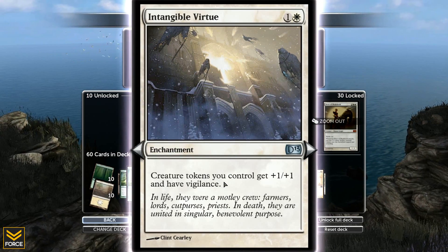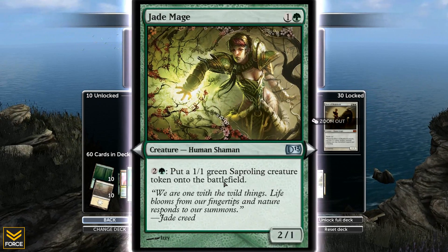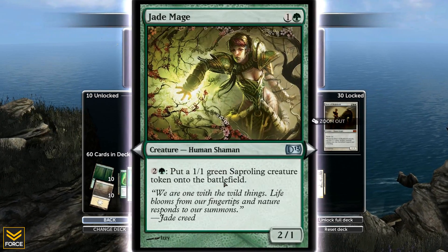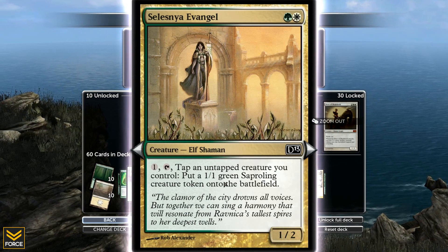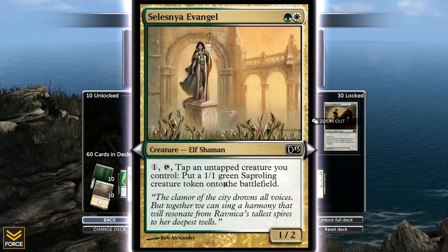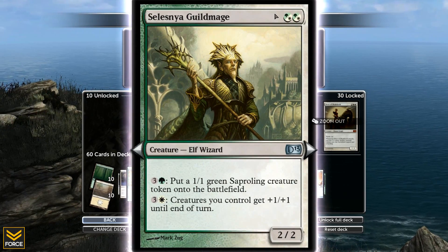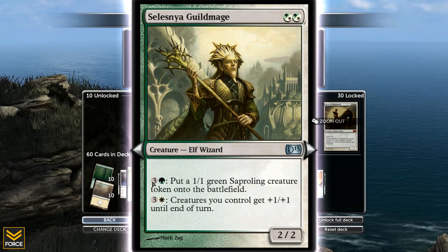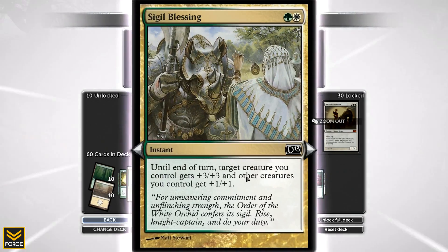Intangible Virtue - creature tokens I control get plus 1/plus 1 and have Vigilance. Tokens is what this deck is all about, so that's a good card. A colorless green for a 2/1 - I can tap three to put a 1/1 token into the battlefield. I also have a 1/2 that I can tap on and tap it to tap an untapped creature I control to put a token into the battlefield. These regular creatures I don't care so much about - I just want more tokens in play.